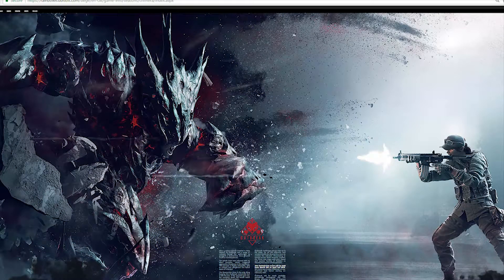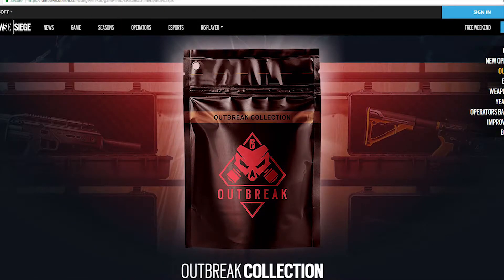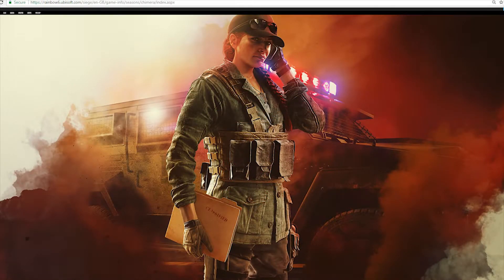Operation Outbreak is also coming on March 6th. With this new release it's going to be three-player co-op with three new levels. There's also the Outbreak collection — 50 alpha packs with no duplicates, so once you get 50 alpha packs you'll have unlocked everything. The Ash elite set is also coming with this patch for free if you played one match between earlier this month and March 6th.